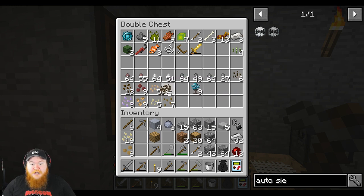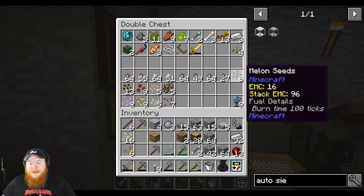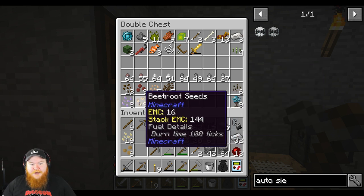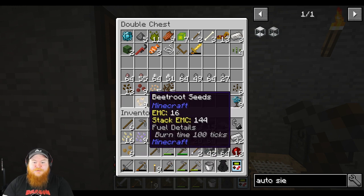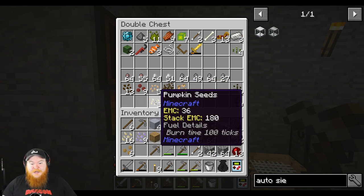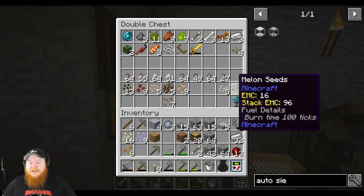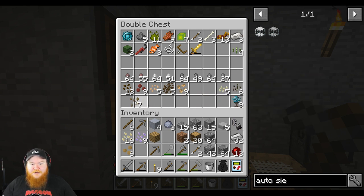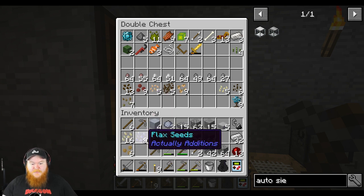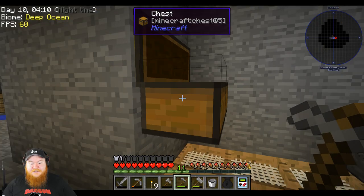Coffee seeds — potentially. Melon seeds — we'll have to make a special farm for those, but we're definitely going to need them. Flax seeds will get us string so we don't have to grow trees anymore. Beetroot, pumpkin seeds — again like the melon seeds we'll have a special farm for. And grass seeds — I don't know what to do with those. So right now: rice, flax, and sugar cane sounds like a pretty good combination.